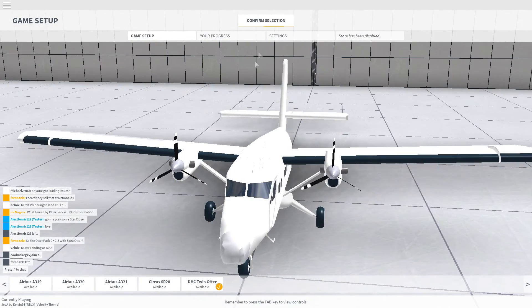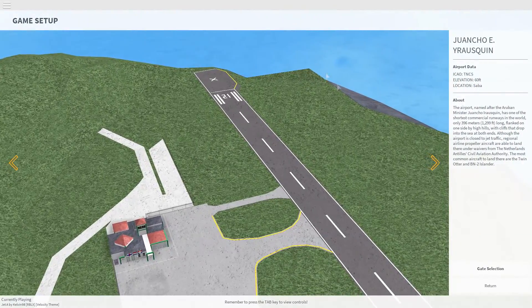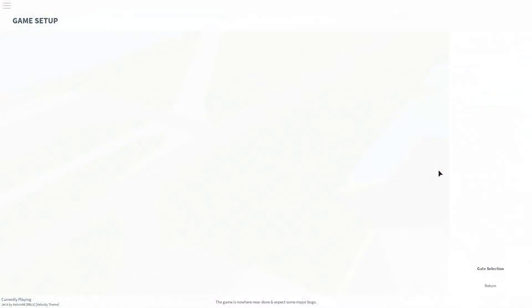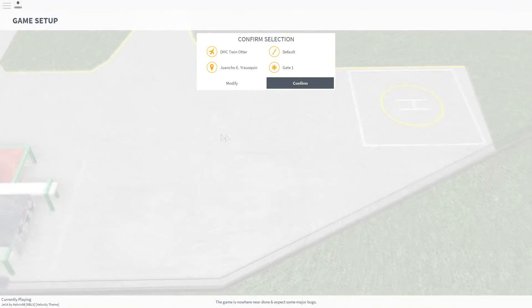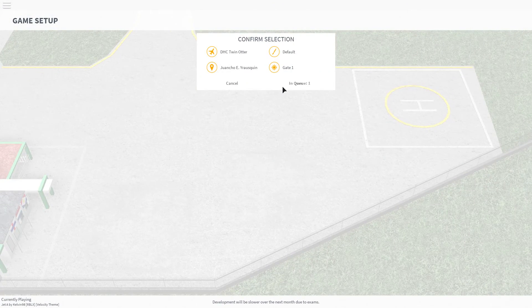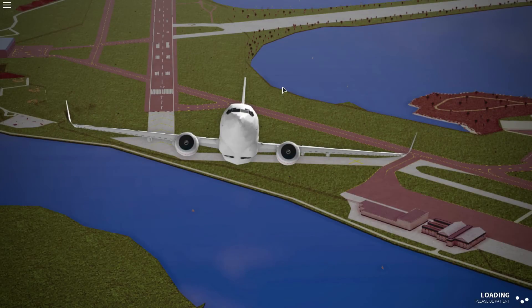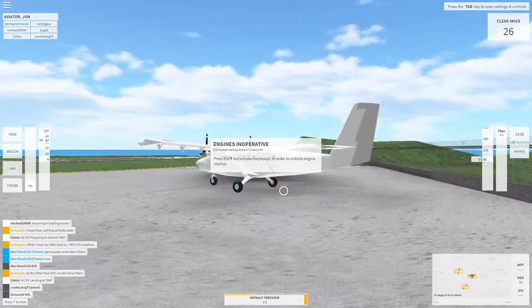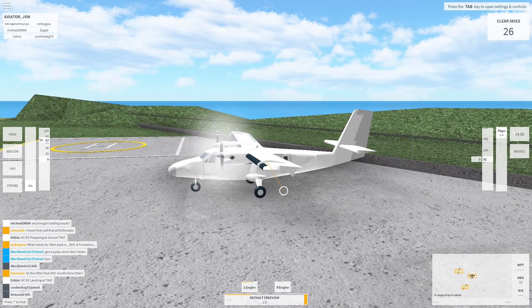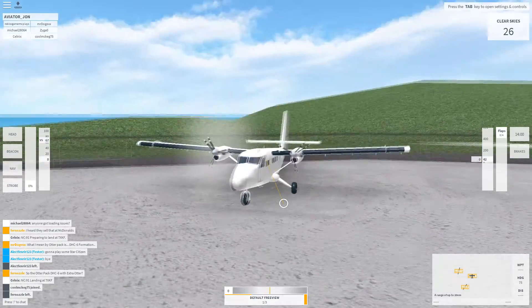We're going to go ahead and click confirm selection, and we are going to spawn at this airport gate selection — we're going to go gate 1. We're going to click T to turn on the engines, and they start up really fast, like 3 seconds.